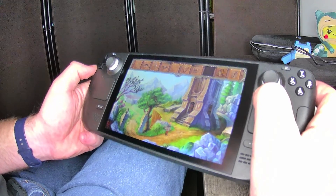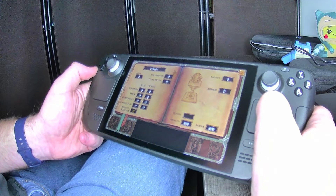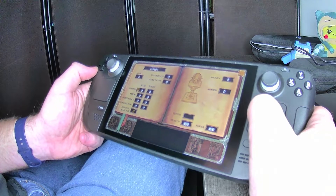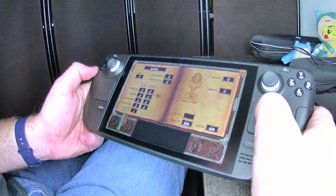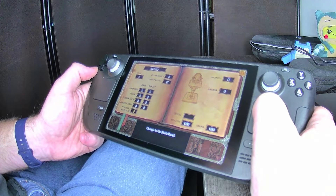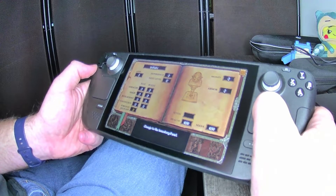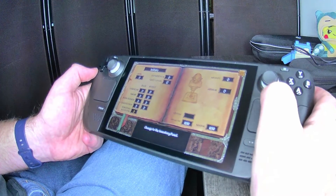Let's see our character screen. There's a variety of things here — tells you who you are, your level, your experience, what you need for next level. Strength, magic, intelligence, constitution — I have zero points to allocate. Money, armor, venom, health, and mana. Every time you hover over certain things, it tells you in the middle of the screen what it does, which is really great.